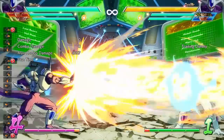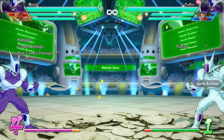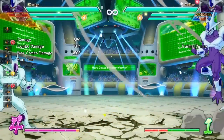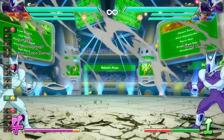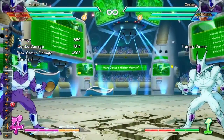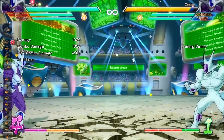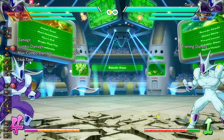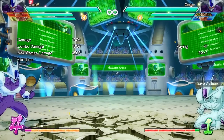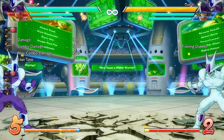Moving forward, his quarter-circle forward plus ki blast button is a full-screen beam projectile — kind of like a Kamehameha, easy to confirm with assists. You can do this in the air as well, but you can't control the angle like Goku's Kamehameha — it automatically shoots downward. He also has another projectile that hits low, done by doing down-back and the ki blast button. This is a low-hitting full-screen projectile that's pretty quick and can catch your opponent off guard.